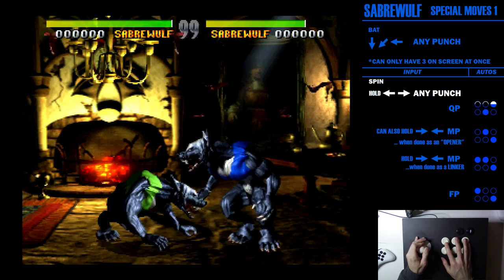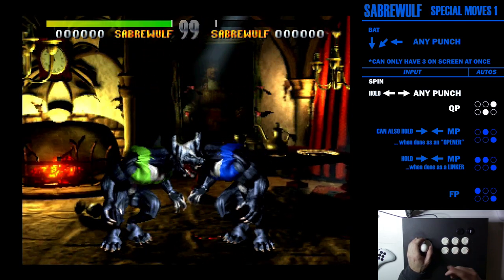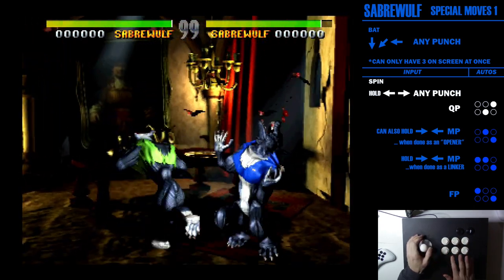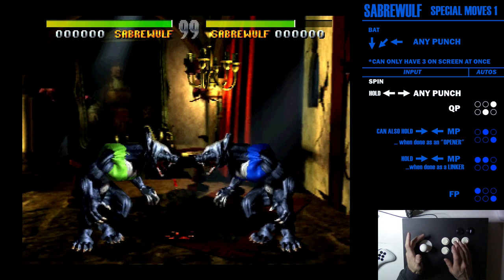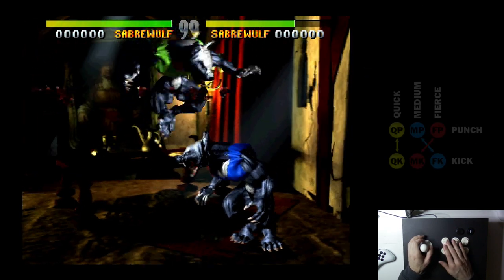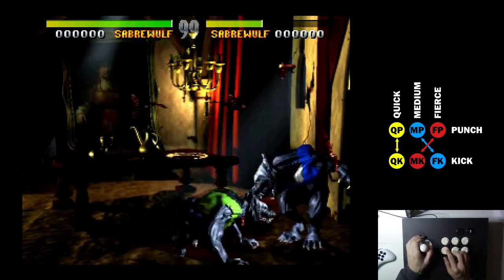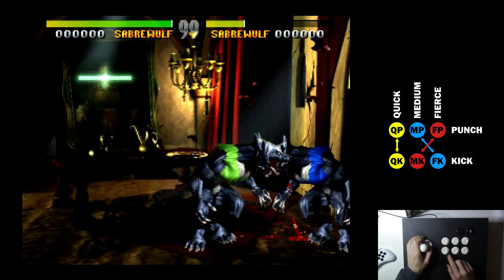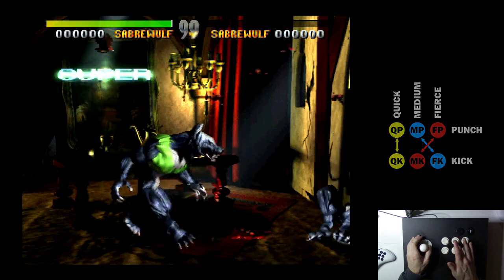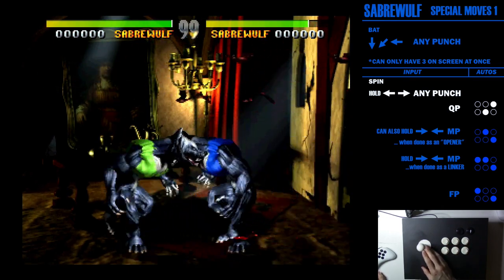The fierce punch is pretty much full screen on a closed arena. All three are openers, so I'll show the autos for all of them. Off of the quick punch version you have fierce punch and medium kick — that's the only opener that uses medium kick, the quick spin. Quick kick is never going to be an auto for any of his openers; the only way you do the quick kick auto is with the universal jump-in from the basic tutorial, where quick punch links to quick kick, or medium punch links to fierce kick.